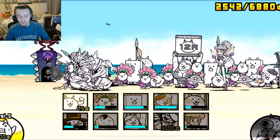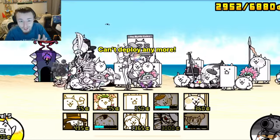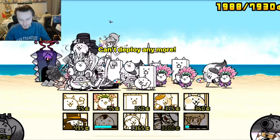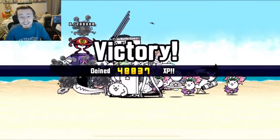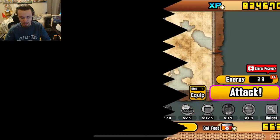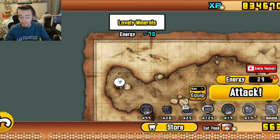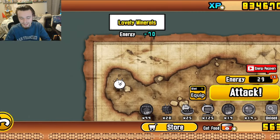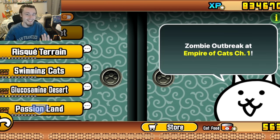That wasn't too hard honestly — the anteaters were much scarier. The legend rare didn't help much but the uber did great, and the greater demon cat definitely carried me through this level. We completed Salty Seawater, and we actually completed the entire swimming cats chapter — very happy with that! Now we're on Risky Terrain. We'll do Lovely Minerals in the next video, get started on Risky Terrain. Subscribe to see that video, let me know what you think in the comments — see you guys in the next one, goodbye!